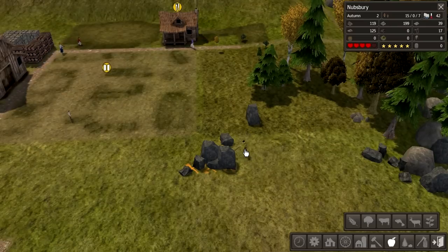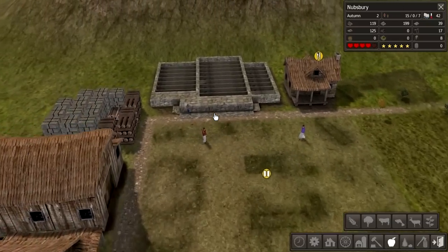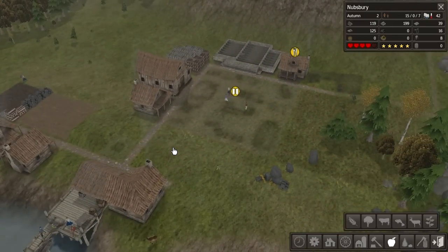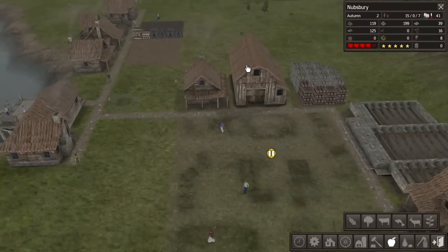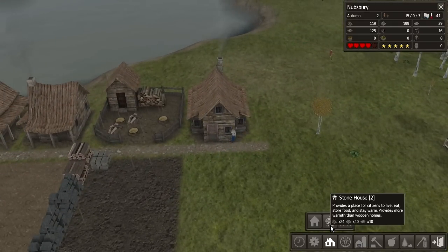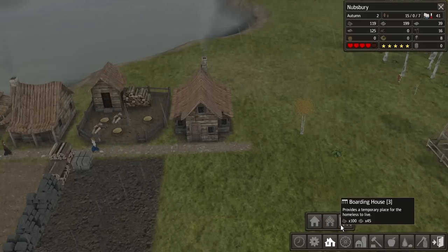You're mining away the iron there, Mr. Dwig. Town hall going up — apparently it only gives you stats or something like that. As it was pretty much already built anyway in terms of resources, I may as well finish it. I guess I need to upgrade to stone houses at some point. Stone houses provide more warmth than wooden homes. And then there's a boarding house — provides a temporary place for the homeless to live.